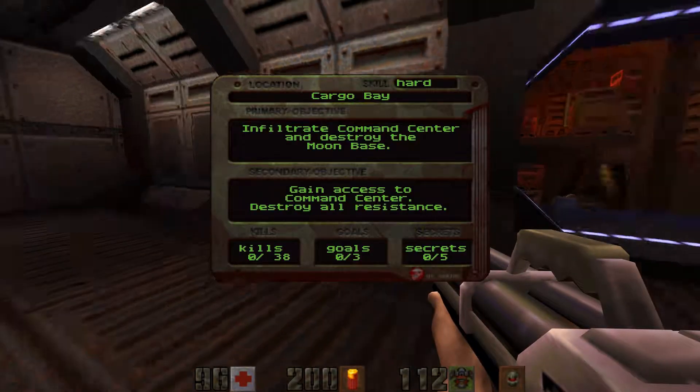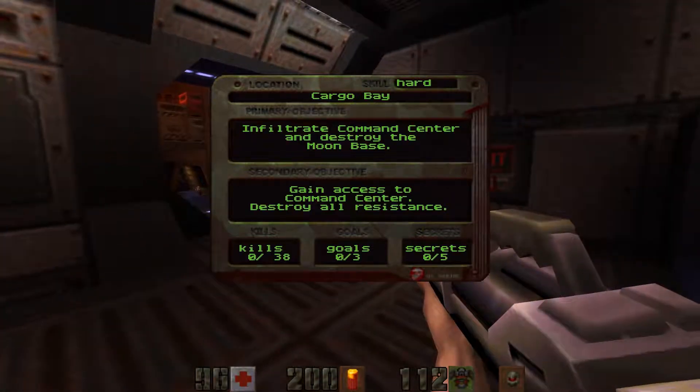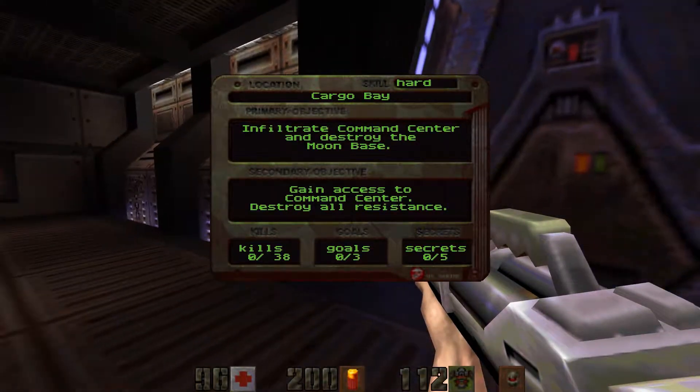Now in the next unit... Mal schauen. Infiltrate Command Center and destroy the Moonbase, get access to the Command Center, destroy all resistance.